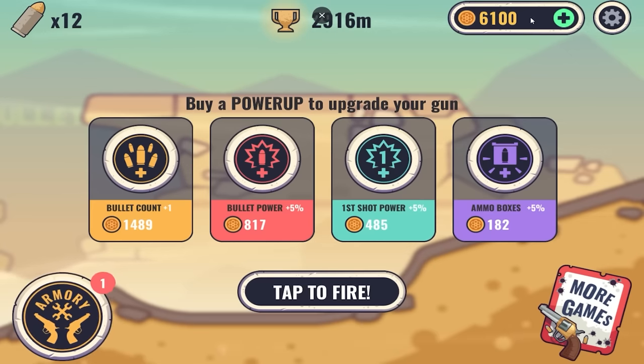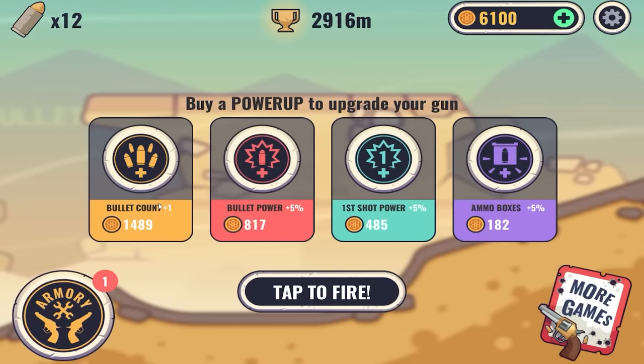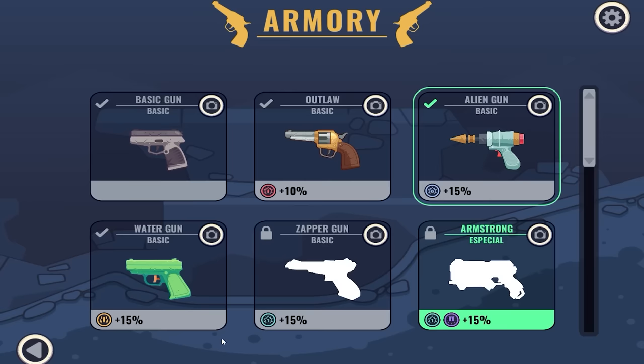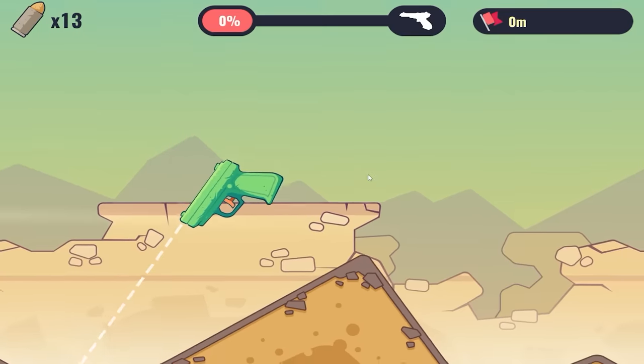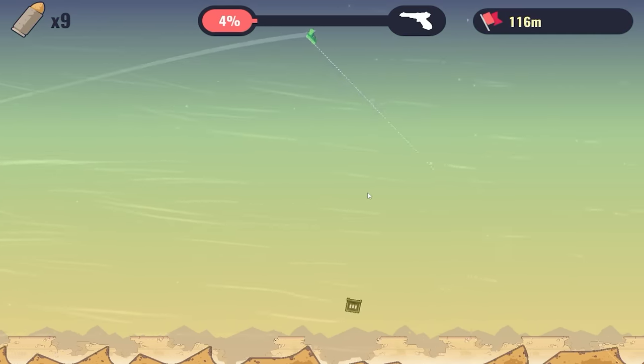I accidentally just hit the double money button, and I've never felt so compelled to buy something in my life. But instead of doing that, we're going to upgrade our bullet count, bullet power twice, first shot power a few times, and more ammo boxes. Then first shot power again. That brings us to the water gun, which is basic but gives us 15% extra bullets. Let's see this masterpiece in action — we're going to start heading up at a nice angle.